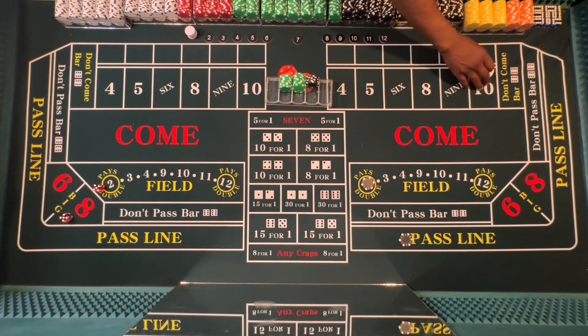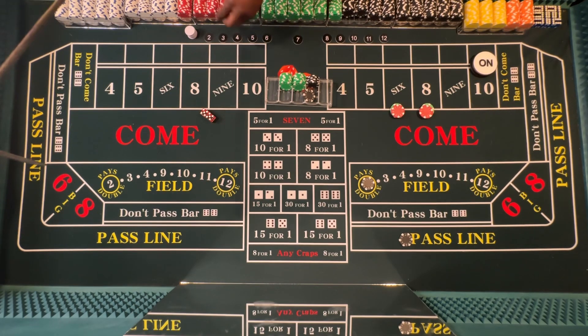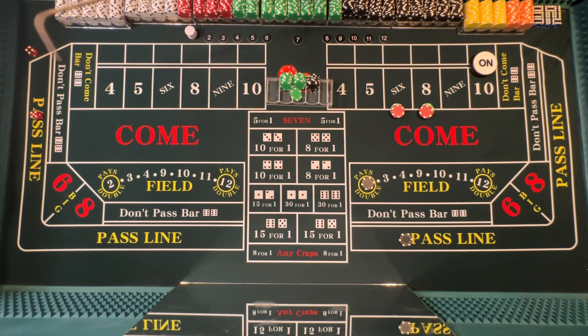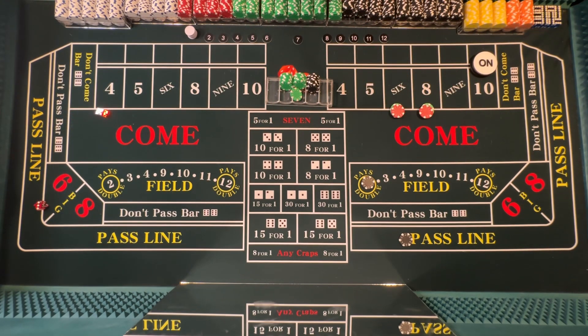Turn the hard way. Let's take that. There we go. Midnight. Nine — I'm going to collect. Aces, both places. Two — we're going to collect on that one. That's easy money right there. And seven out.